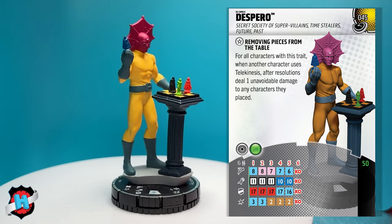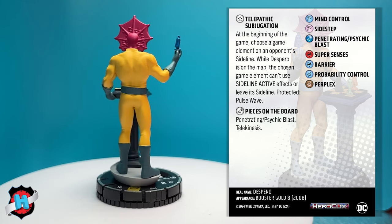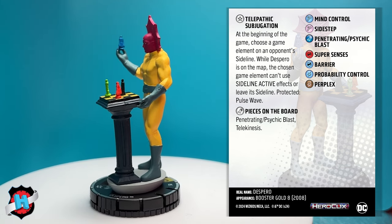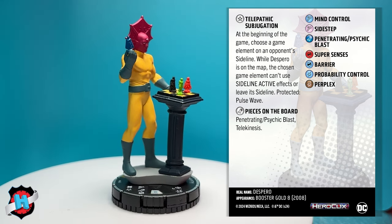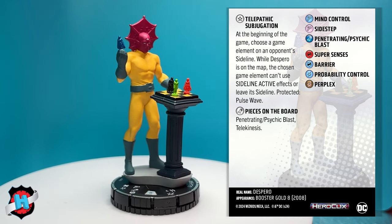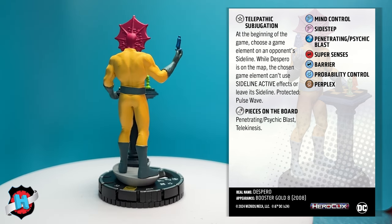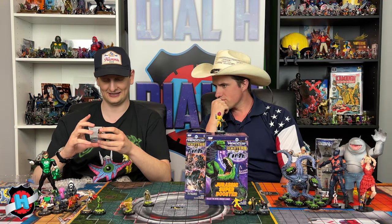8, 11, 17, 3 top dial there, a little special attack power, three damage. Lots of probability control in this set. He also has another trait called telepathic subjugation: at the beginning of the game, choose a game element on an opponent's sideline. When Despero is on the map, the chosen game element can't use sideline active effects or leave its sideline. Protected pulse wave — just being like, nope, you can't bring in Black Skull, or nope, no Reverse Flash. Time out, get out of here.